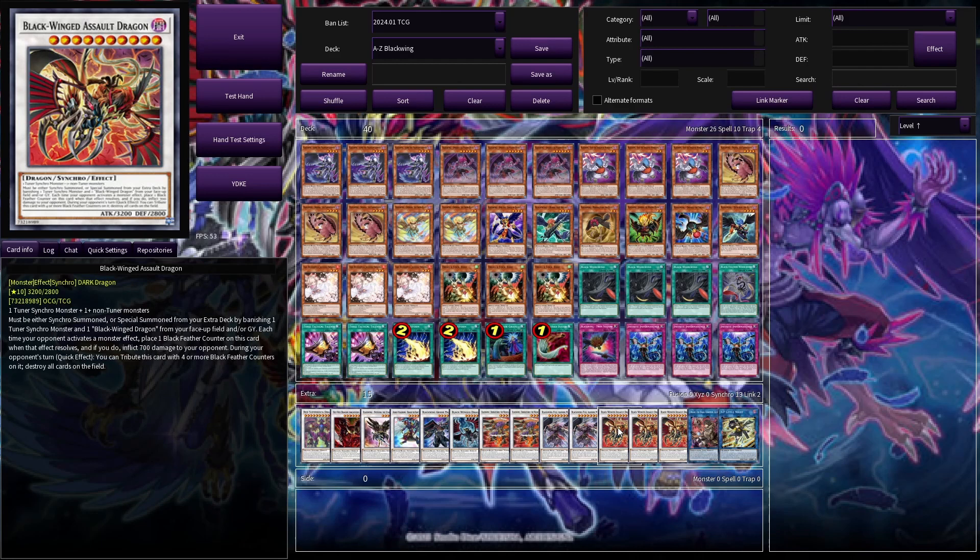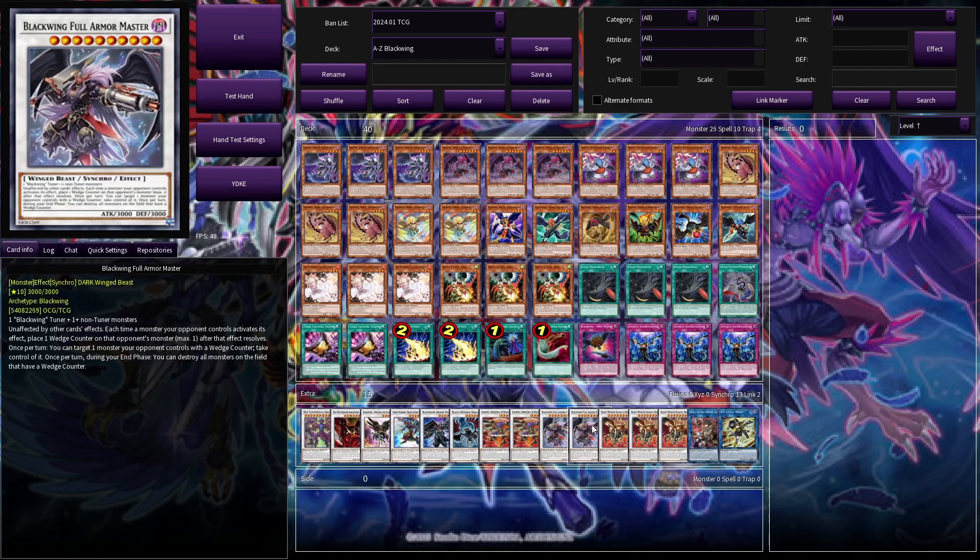My favorite card of the deck: Big Blackwing Assault Dragon, aka Tax Dragon. We can special summon this card by banishing a tuner and a Blackwing Dragon from our field or grave — so we don't actually need the materials on field. Every time our opponent activates a monster effect, we place a Black Feather Counter on this card and inflict 700 damage to our opponent, so they pay 700 every time they want to activate a monster effect. We can even put two or maybe three of these on the board. When this card has four Black Feather Counters, we can tribute it to destroy all cards on the field — but Blackwing Full Armor Master is unaffected by other cards' effects, so when both are on the field, we can board wipe but leave our Armor Masters.